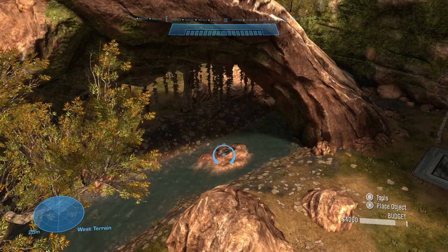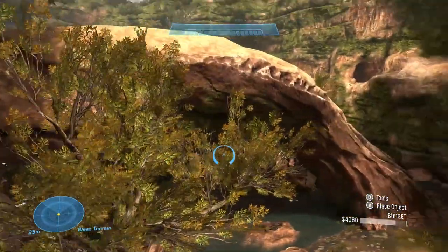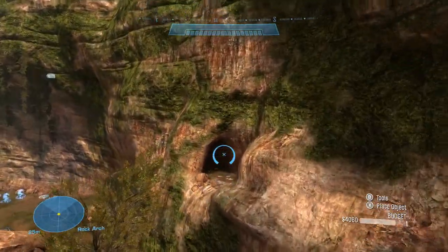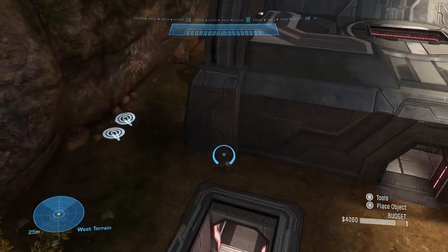So if the rockets spawn at 12:10, make sure you check out the snipes at 11:10. They're going to be symmetrical on the other side of the map. Now we know where the power weapons are spawning — what about the general weapons as well?